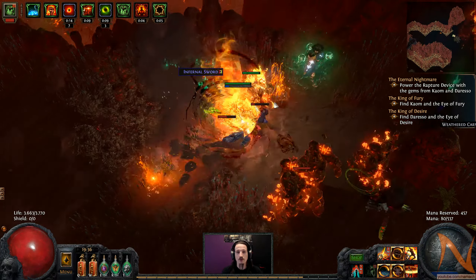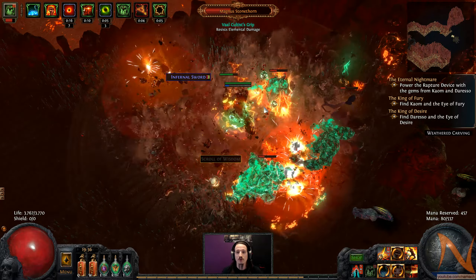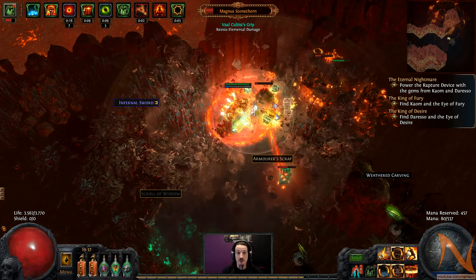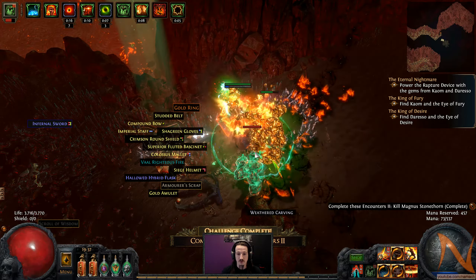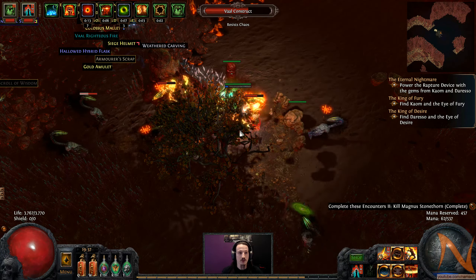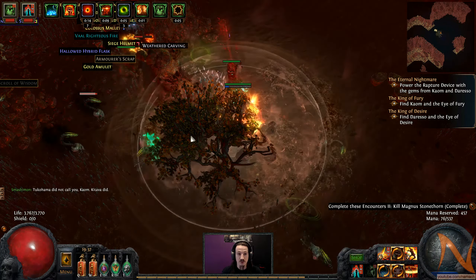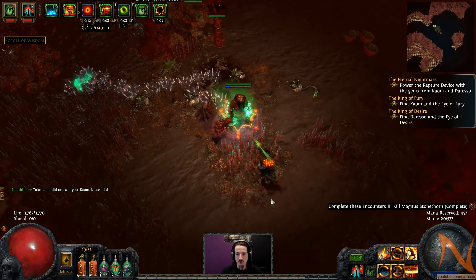Also, there is a ghost here — Magnus Stonethorn — who has been possessed by a cultist. I think he was one of the uniques that I still needed to see. Lore, get out. And I saw there was a unique that dropped first of all. Get out the things that are shooting chaos damage at me and hurting me quite a bit.